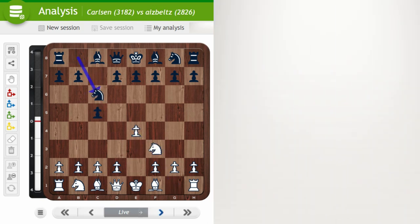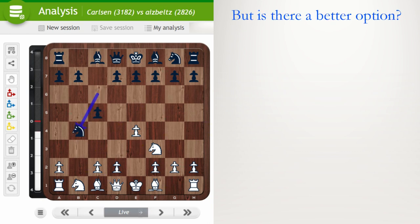e4 c5, Knight f3, Knight c6, b4 — a Wing Gambit. Black played c takes b4, but is there another option? Knight takes b4 is actually a better move. After c3, Knight c6, d4, it's good to play d5. There's a big difference between this position and the game because the knight cannot go to c3. After b4, taking d4, and now d5 was played — d6 is also possible.